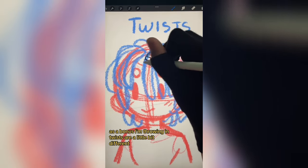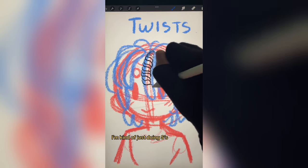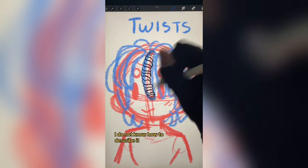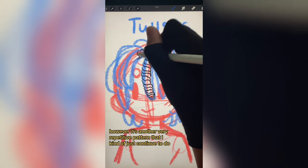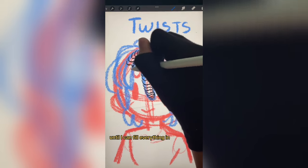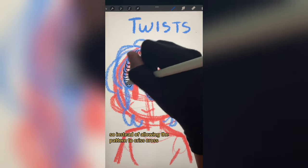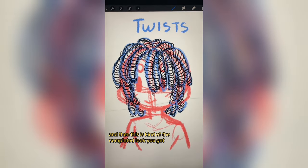As a bonus, I'm throwing in twists. They're a little bit different — so instead of a figure eight pattern, I'm kind of just doing S's that kind of get to connect. I do not know how to describe it. However, it's another very repetitive pattern that I kind of just continue to do until I can fill everything in. So instead of allowing the pattern to crisscross, just leave it as S's, and then this is kind of the completed look you get. It's a little bit different.